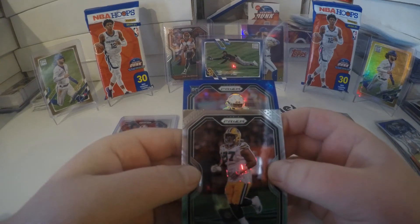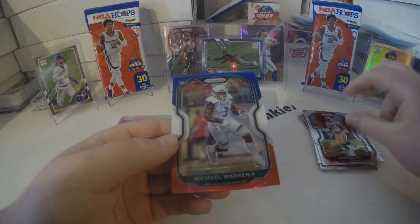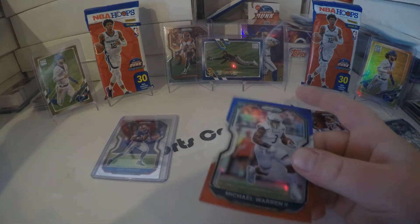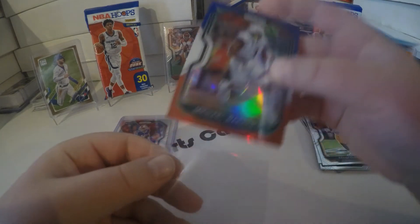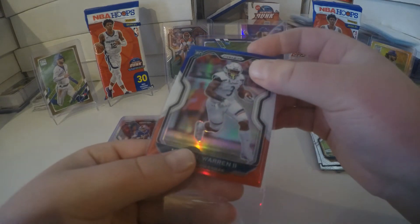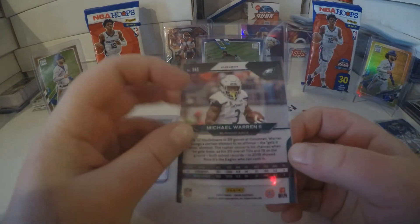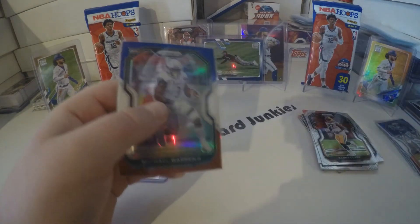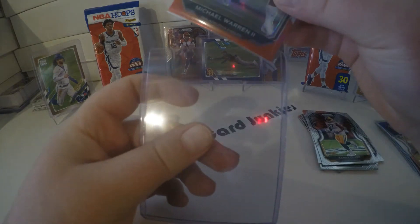Our third one is a rookie card, it's green, and it is... Michael Warren the Second. At least it's another helmet rookie card so it's not a bad sign there. Running back for the Eagles, so I'm gonna get him top loaded just because he's a rookie.